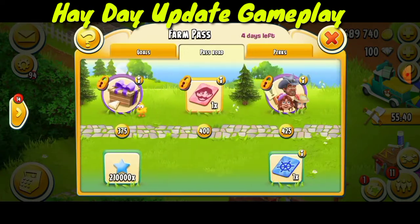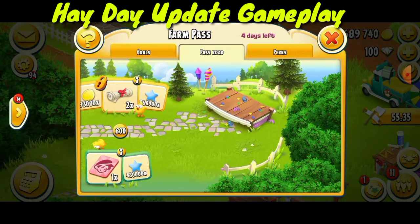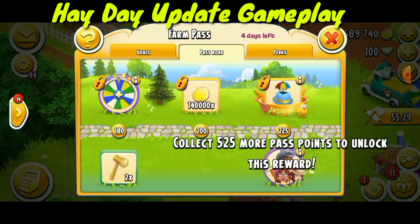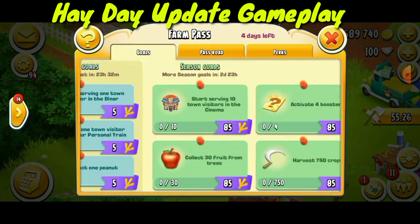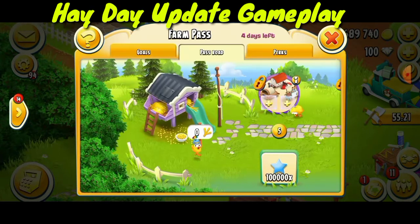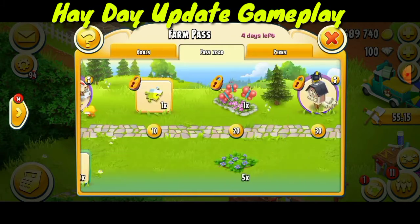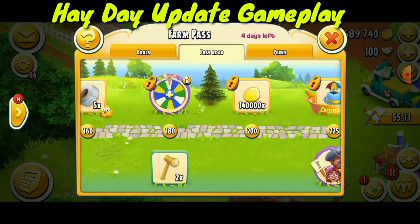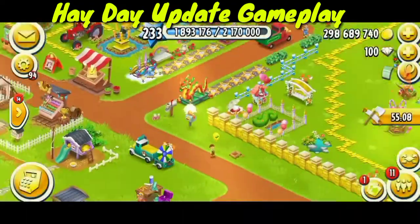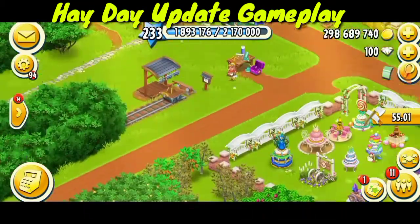Why is my farm pass not showing points? I have played the farm pass and cleared many goals, but it's showing nothing. I think it's a glitch — they have reversed the farm pass and will clear it later so we can get our points back.